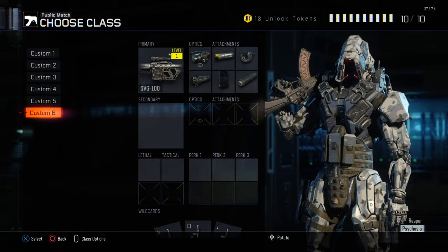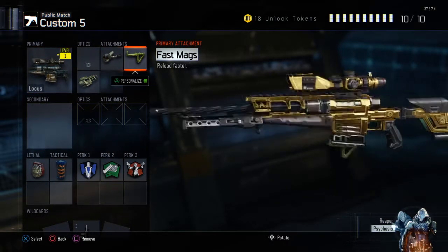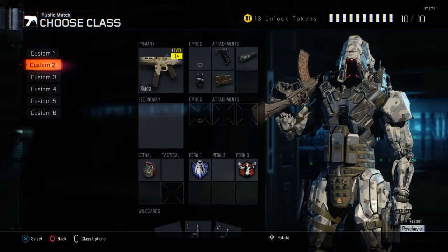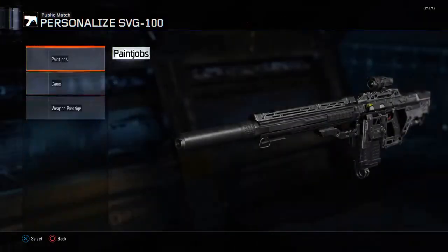So that's me got a class glitched out with all those attachments, although I have not unlocked them yet — and I can still unlock them. Same with my Locusts; I've done it with that when I prestiged it earlier, and I'll soon be doing it with my Kouda.